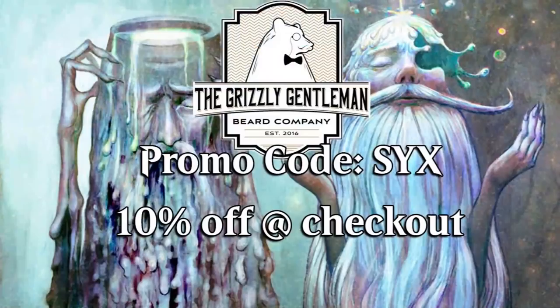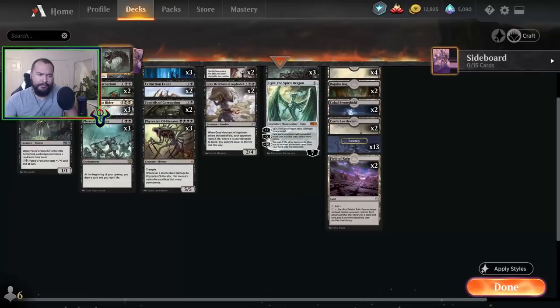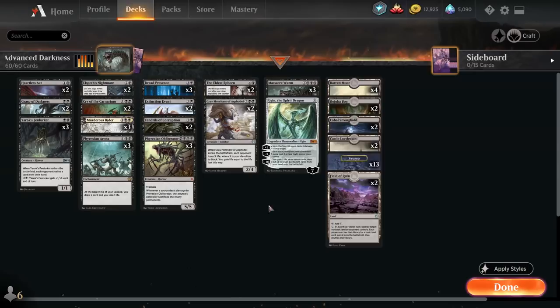What is up, Planeswalkers? Theory Six Packs, more Magic: The Gathering Arena, and today we're not just playing Darkness — we're playing Advanced Darkness. This is a mono-black historic deck that I wanted to play because it includes Massacre Worm and Phyrexian Obliterator. It was really hard for me to nail this deck down.